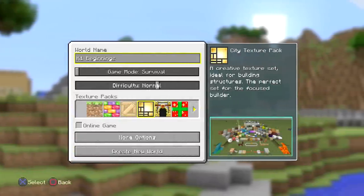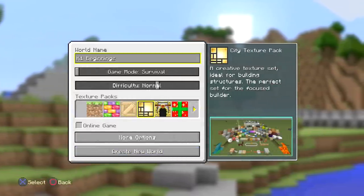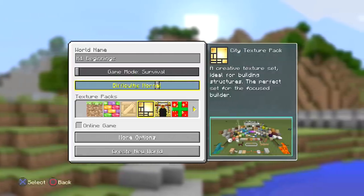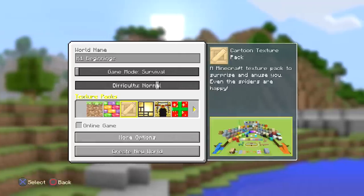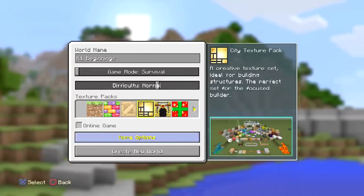Hey everyone, this is Ken and today we're going to be doing my first live let's play. I'm going to show you guys step by step the whole entire thing. We're going to call this K1 Beginnings. I have survival mode and the difficulty will be normal, and I'm definitely going to play with a city texture pack.